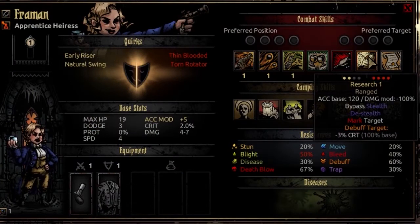The sixth combat skill is Research, usable from rank 3 or 4, and can target any enemy rank. It's a ranged attack with an accuracy base of 120, a damage mod of negative 100%, and no crit mod. This bypasses stealth and will de-stealth targets. It's also going to mark the target and inflict a debuff at 100% base of minus 3 to that target's crit. This isn't going to miss often — it's very good for wiping out stealth guys and showing them to your party, and it's also just a good reliable mark. If you're going in a mark comp, you really can't replace this at all.